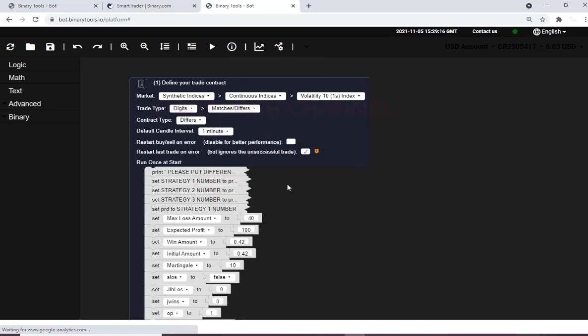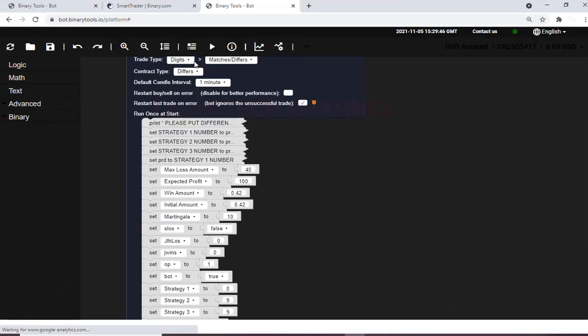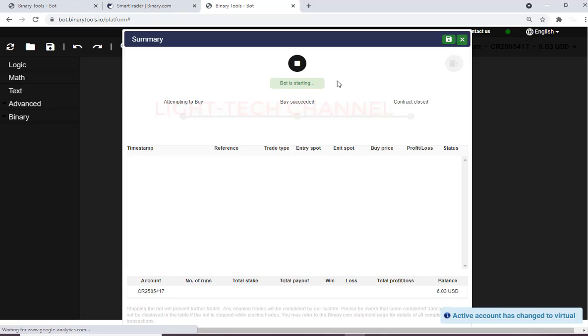It's good to use different browsers — maybe Mozilla, Google Chrome, or Microsoft Edge — so that it can work perfectly. I'm going to learn this again. I will choose different numbers from before: strategy one I'll choose three, strategy two I'll choose one, strategy three I'll choose two. For every strategy we trade different numbers, no problem.